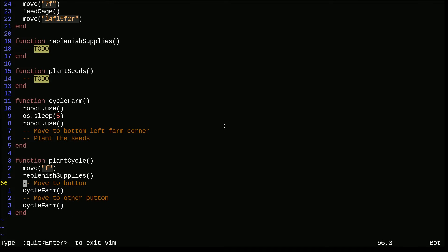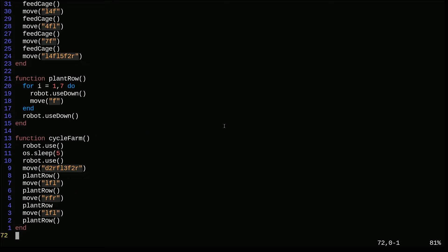So we've moved forward, moved to the button, cycle farm, moved to the other button, and then we just have to make our way back to the charger. Okay, lots of stubs in here. I'm going to fill these out quickly, mostly the movements, and I will be right back.